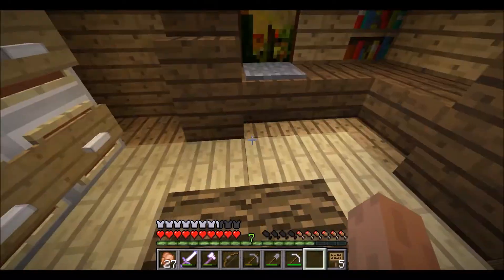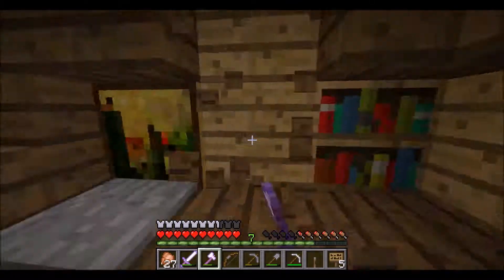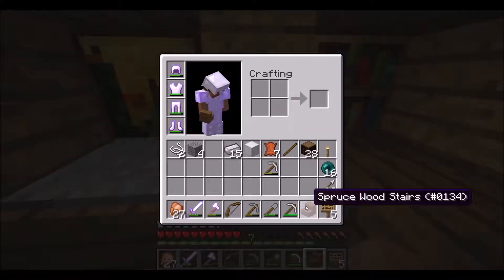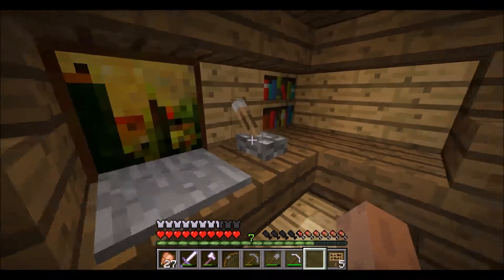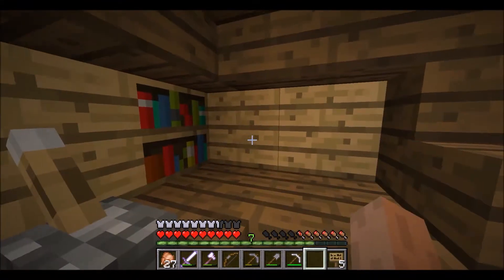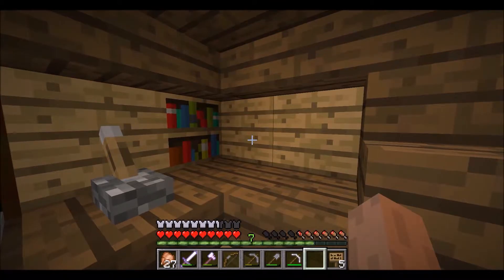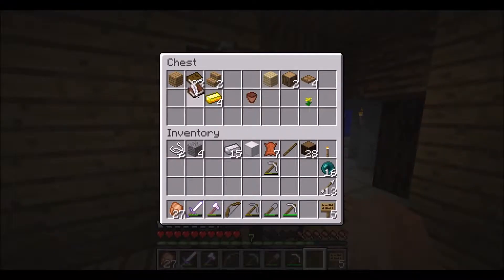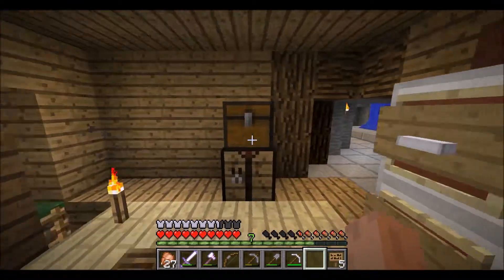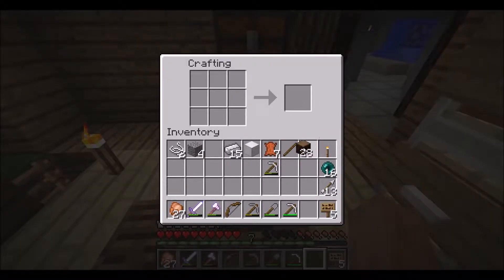I got the lever because this is a very important piece. I'll place it like so - there we go, and that should be in the off position naturally. It looks like a mouse! Now I'm thinking: I can either take my block of iron and put something that looks like a file cabinet, or I can use a book and quill to make it look like a shelf.